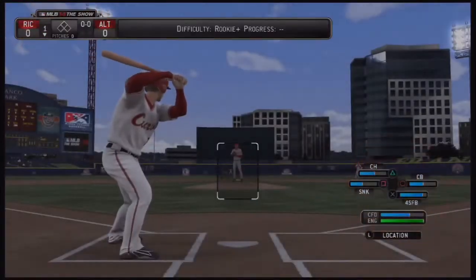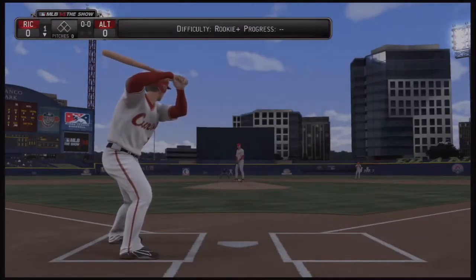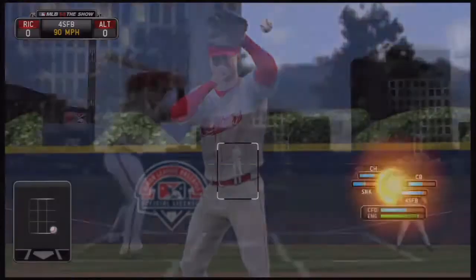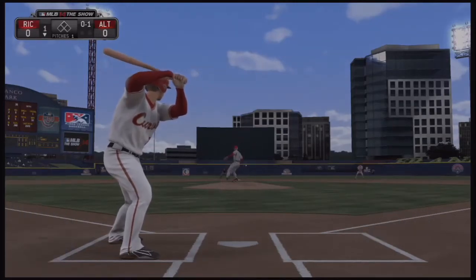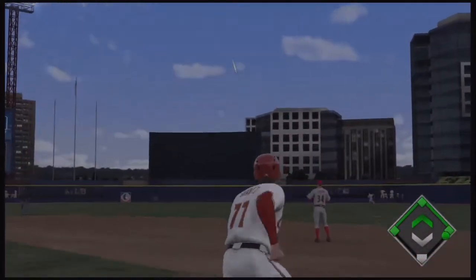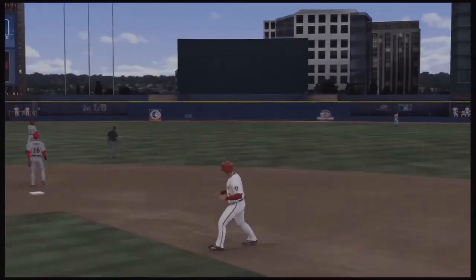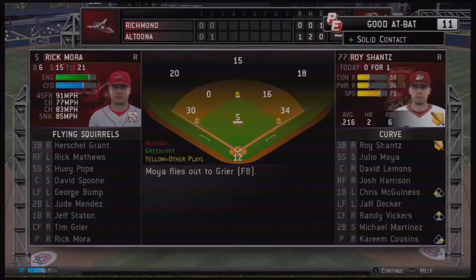Shantz will get his first at-bat in the bottom of the first. Dynamic difficulty is back on Yaxity — I tried zone hitting and it was either too easy or too hard, whereas with dynamic difficulty you go in stretches and it's just a mess, which I like a little bit better. Shantz will fly out to deep center field, but it'll be caught by the center fielder — a good at-bat although it produced nothing.